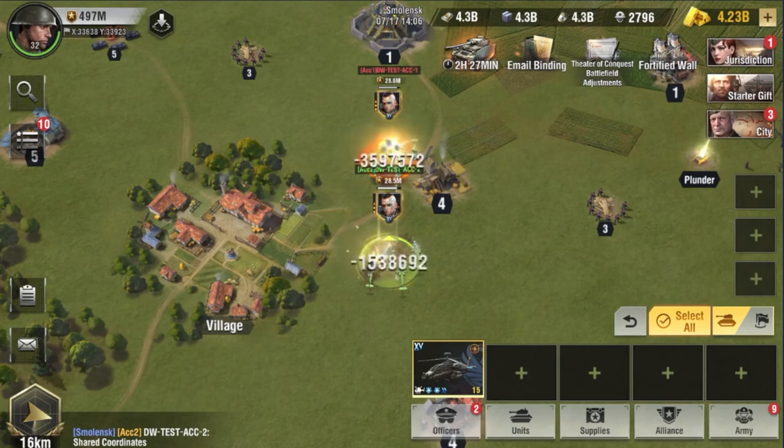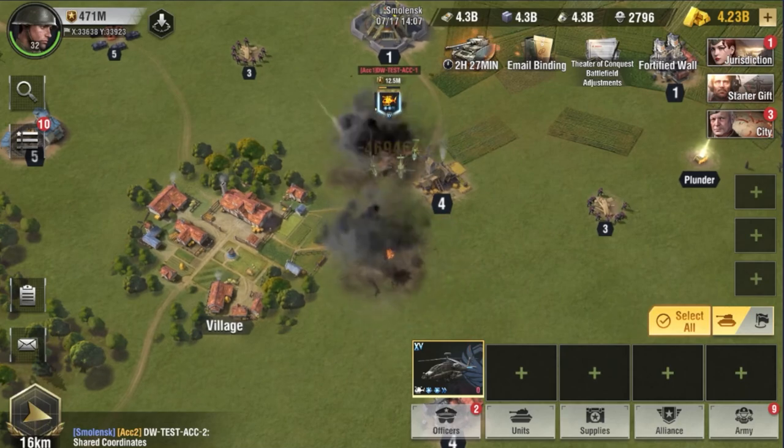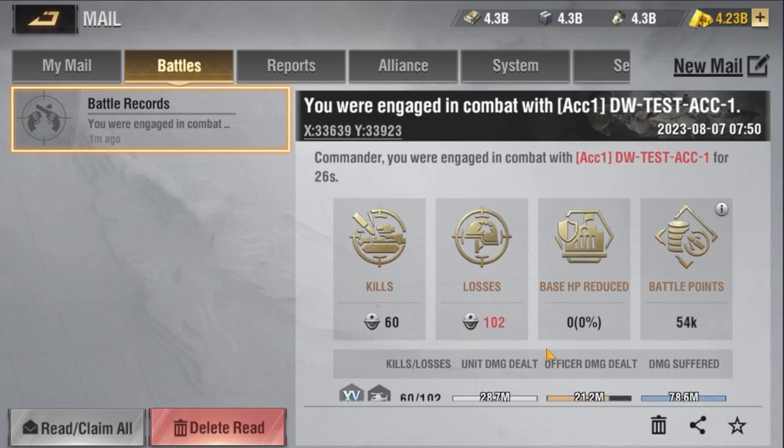With that said, let's go ahead and let the testing begin. The first battle report has generated. This was round one of testing — the firepower unit initiated the attack against the damage unit. The attack lasted 26 seconds. We got 60 kills, lost all 102, and dealt 28.7 million unit damage. Officer damage was 21.2 million. Damage suffered was 78.6 million.